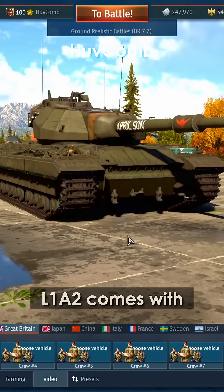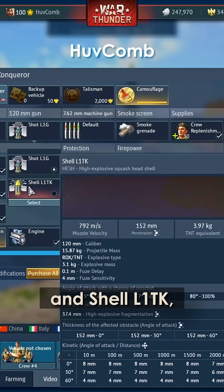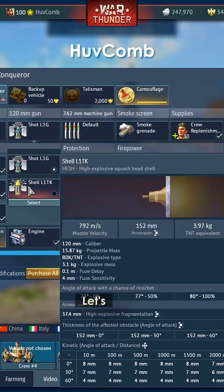In-game, the L1A2 comes with two main shells: Shot L1G, an APDS round, and Shell L1TK, a HESH round. Let's talk APDS first.